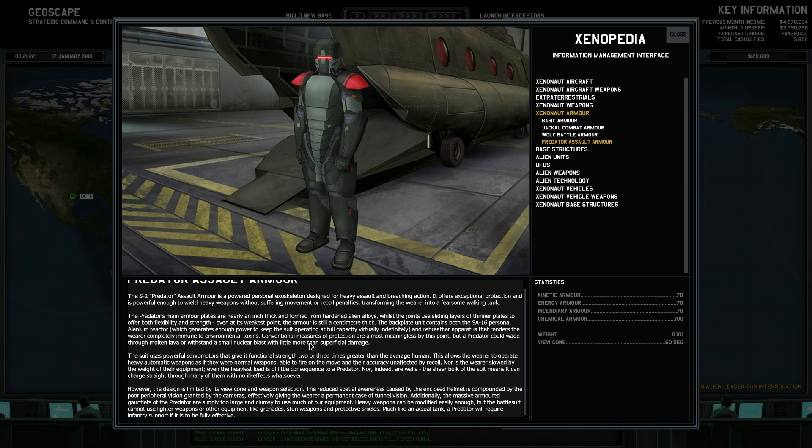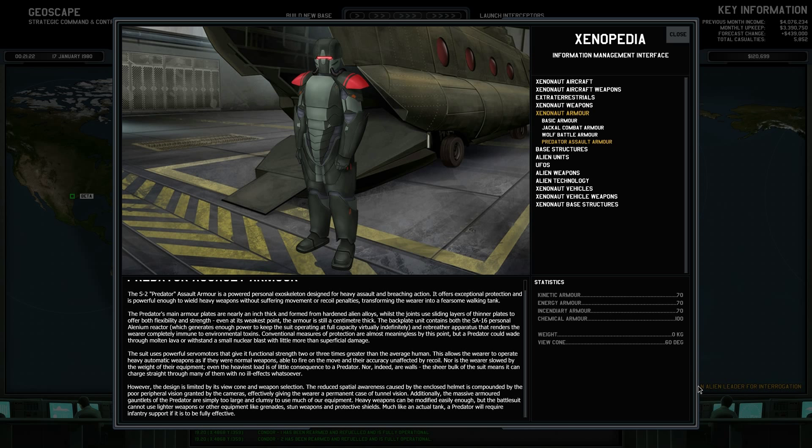The S2 Predator Assault Armor is a powerful personal exoskeleton designed for heavy assault and breaching action. It offers exceptional protection and is powerful enough to wield heavy weapons without suffering movement or recovery penalties, transforming the wearer into a fearsome walking tank. The Predator's main armor plates are nearly an inch thick and formed from hardened alien alloys, whilst the joints use layered thinner plates to offer both flexibility and strength — even at its weakest point the armor is still a centimeter thick. The back plate unit contains both the SA-16 Personal Alien Reactor, which generates enough power to keep a suit operating at full capacity virtually indefinitely, and a rebreather apparatus that renders the wearer completely immune to environmental toxins. Conventional measures of protection are almost meaningless by this point — a Predator could wade through molten lava or withstand a small nuclear blast with little more than superficial damage.